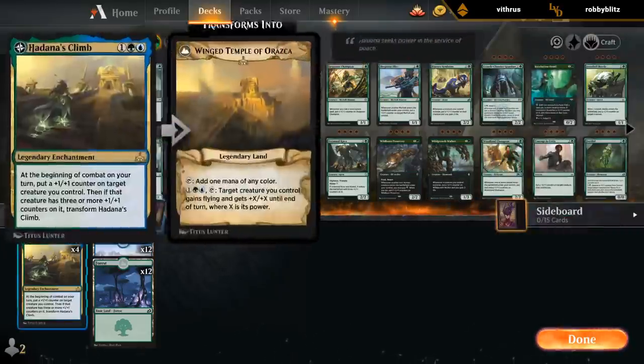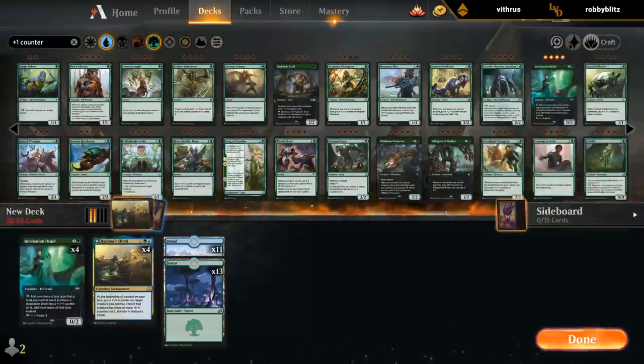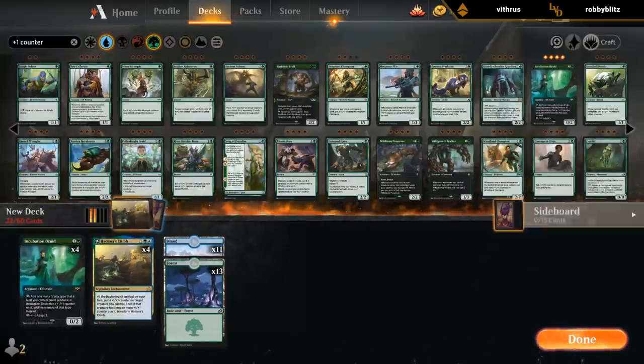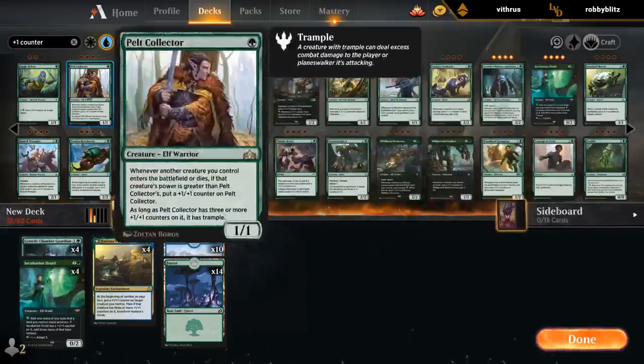Turn 2 Druid, turn 3 Climb was a thing in Standard when those were both legal. And it can generate a lot of mana. So I like the adapt creatures quite a bit. Pelt Collector, of course.